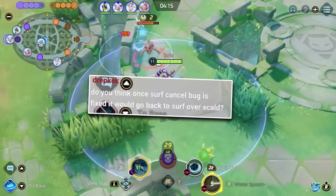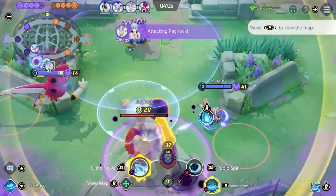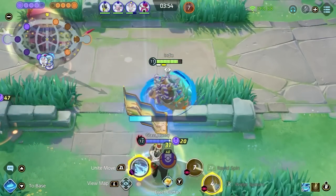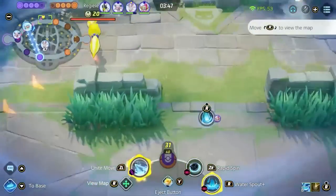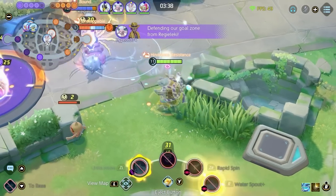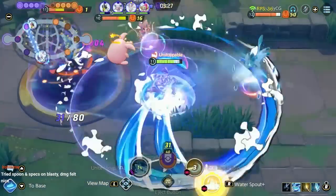Once the Surf bug on Slowbro is fixed, do you think it would go back to Surf over Svault? Yeah, it would go back to you being able to play it for sure. Not in every game, but in a lot of games where they have speedsters or characters in the backline that don't have Unstoppables, it's really good into them. What's important there is I stood in front of the Luka so that if he wanted to Power-Up Punch, he'd have to hit me — and Power-Up Punch hits the first target it goes through, so he wouldn't be able to secure it. I'm going to camp a bush near. Bottom lane's what I'm worried about — put a Hoopa portal, eject over them so we hit.